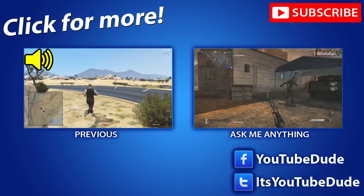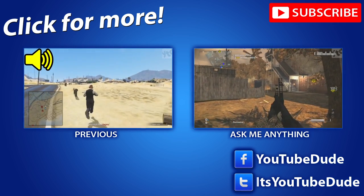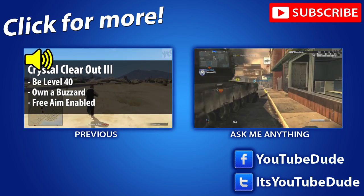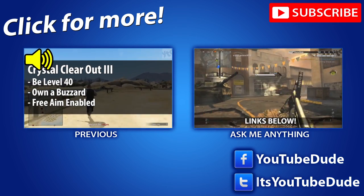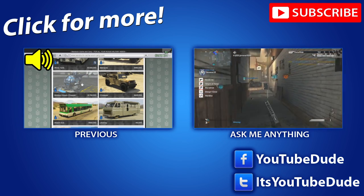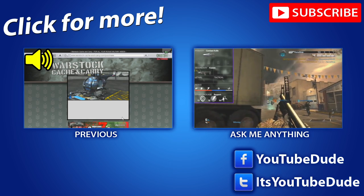Today we're going to go over the fastest way — or one of the fastest ways — to rank up in GTA Online. Before you get too excited, there are a few requirements: you need to be rank 40. In addition to that, you will need a Buzzard — you can't just pick one up, you need to buy one. The Buzzard isn't exactly cheap; it's 1.7 million bucks.